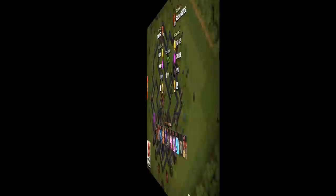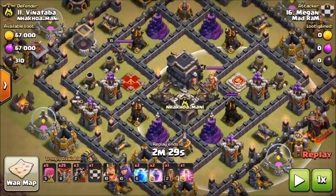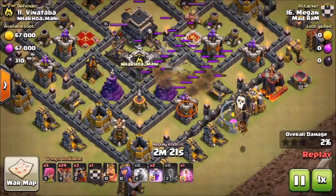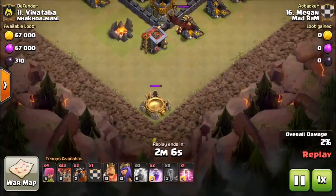For Town Hall 9, let's talk Queen Pop. My man Cast and Blast is the inventor of Queen Pop — go check him out, Cast and Blast TOC. He does so much Queen Pop. What we're going to do is bring in a Zap Quake — we'll zap out one of the Air Defenses. We've got 25 Loons, 3 Hounds, and a max Hound in the CC. Two level 5 or 6 Lightnings plus even a level 1 Earthquake will take out the level 6 or 7 Air Defense at Town Hall 9.